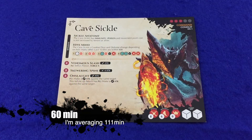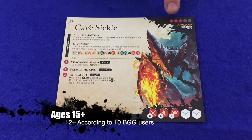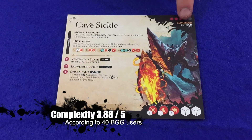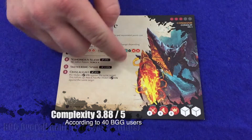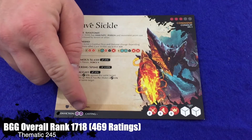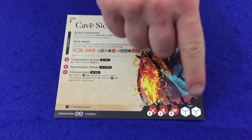Let's look at the command combatant cards first. The activation name and sometimes numbers will be found here. The stamina recovery bar is used the same way as it is for adventurers. The combatant type and tags are found here. Any passive abilities are listed here with other abilities below. Symbol abilities are found here, and below that the conviction and casting dice if any. Health, defense, armor, and movement are found here and combat dice are found here.